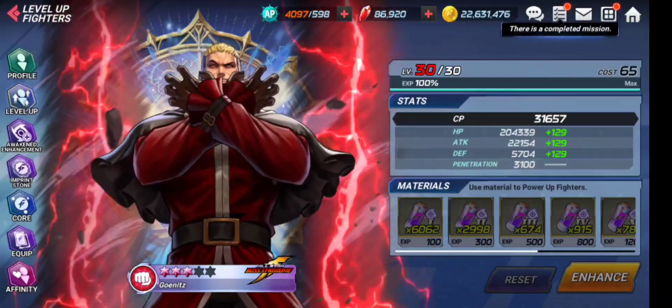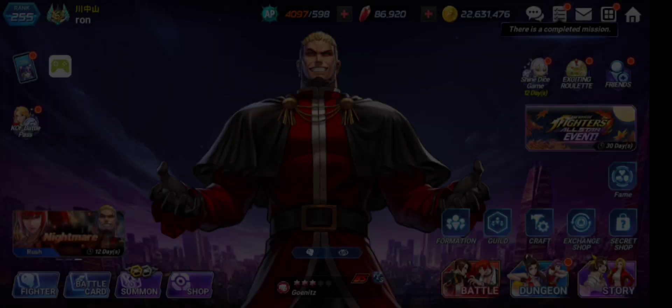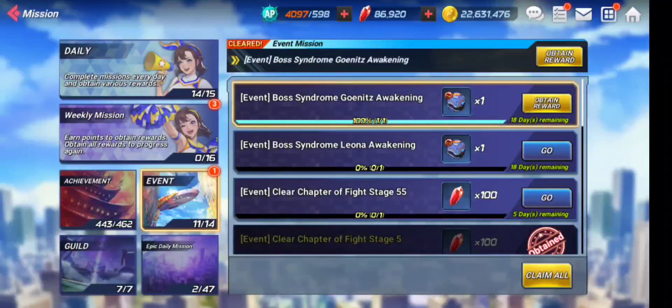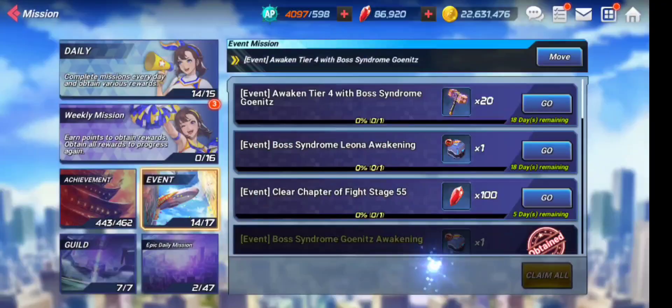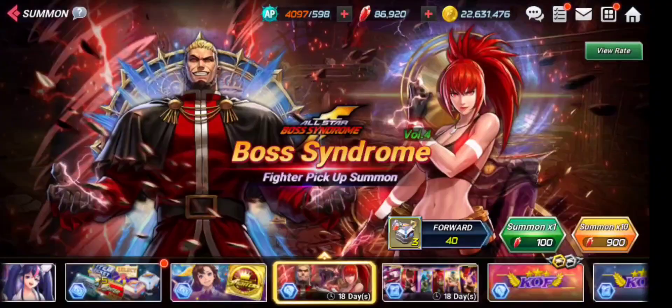Now let's check out the imprint stone status. From the event section we can see a bunch of things to obtain — the first, second, and third imprint stones that we are getting for free. Whenever you awaken your character you will be getting these stone selection boxes for free. You just need to collect them from here and go to your inventory.